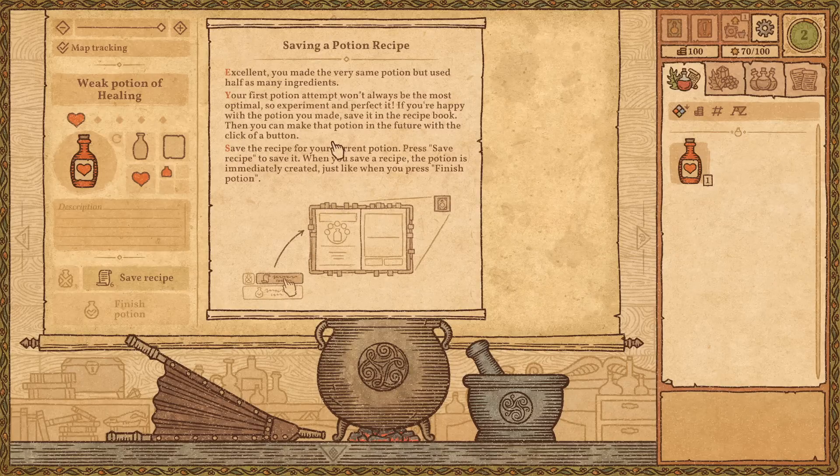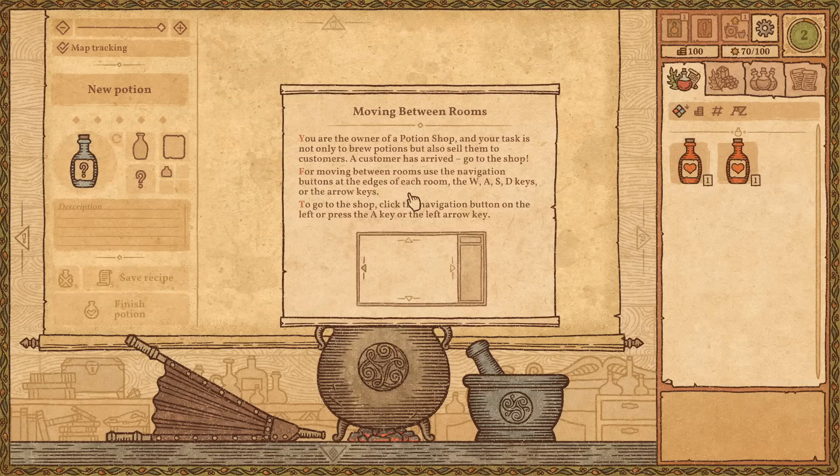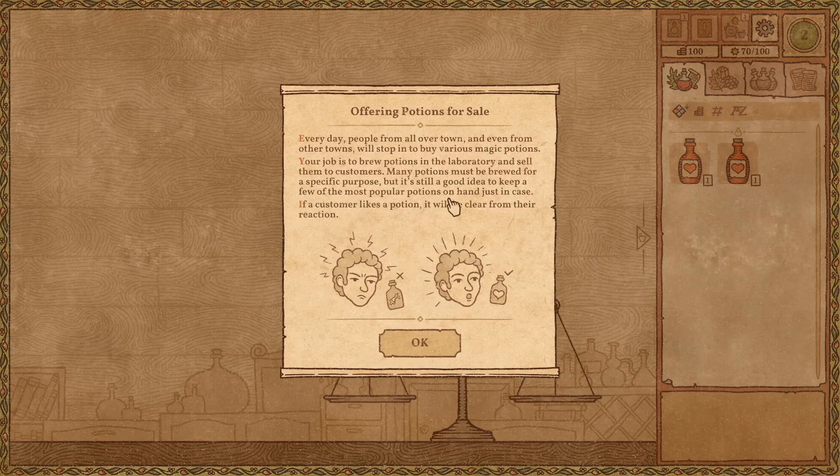Pay attention to the alchemy map. You made the very same potion but used half as many ingredients. Your first attempt won't always be optimal, so experiment and make it better. If you're happy with the potion you've made, save it in your recipe book so you can make it in the future with a click of a button. Because we have a potion shop now, it's not only for brewing potions but for selling them to customers — every day people will stop in to buy various magical potions.